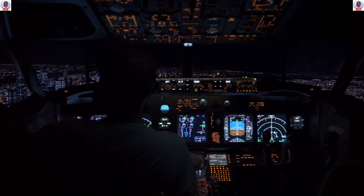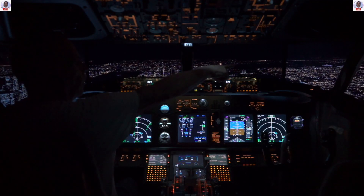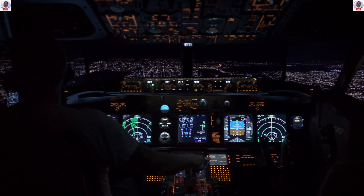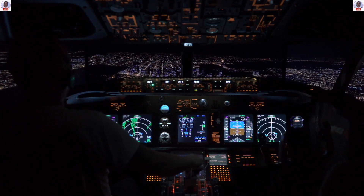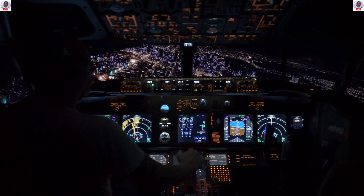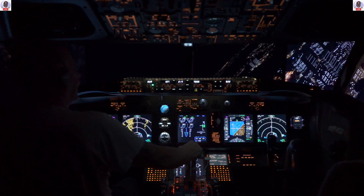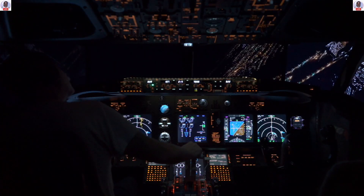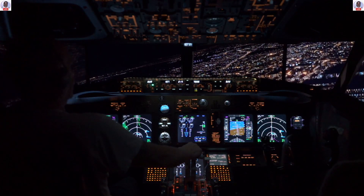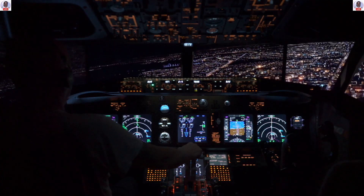Here's LaGuardia off to the right. It doesn't stick out like a sore thumb anymore — it blends in with the city that's wrapped around it. There's Central Park, nice and dark. Let's loop to the right real quick and take a look at LaGuardia. See how it blends in? There's LaGuardia right there — she blends in beautifully now, doesn't stick out like a sore thumb.